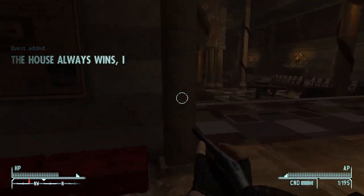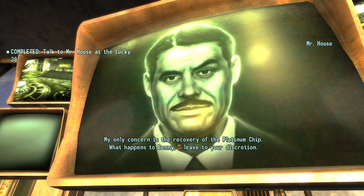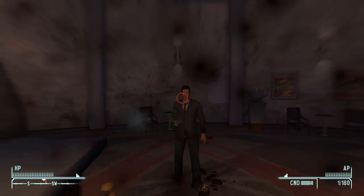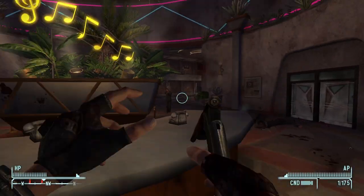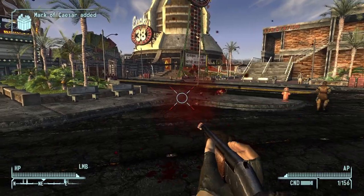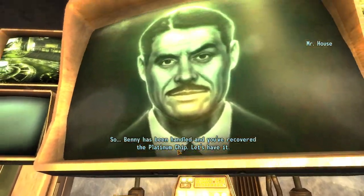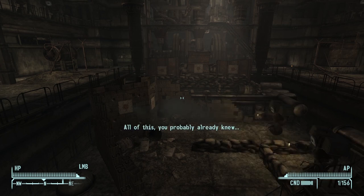After the Omertas all died — none of them feeling like fighting me, hiding in the back for some reason — I went off to talk to Mr. House, who wanted me to recover the platinum chip from Benny. Heading into the Tops, the Chairmen don't have armor or helmets so all of them went down in pretty much one shot, though they did pack quite a punch. Most of them were carrying higher caliber pistols than usual instead of their normal .22 caliber weapons. I killed Vulpes on my way to deliver the platinum chip to Mr. House, who was ecstatic and made me sit through his Securitron upgrade marathon again.